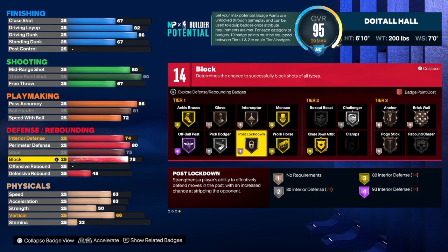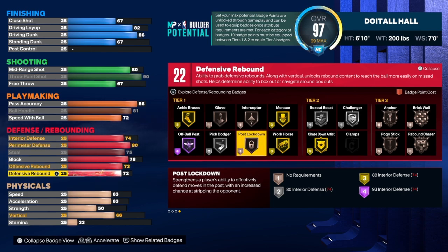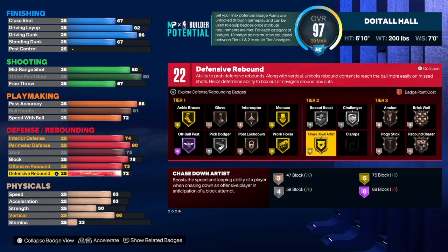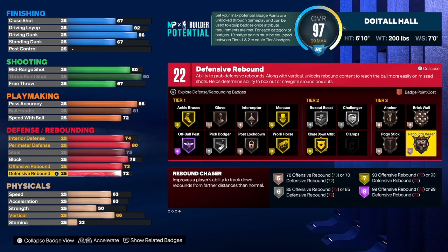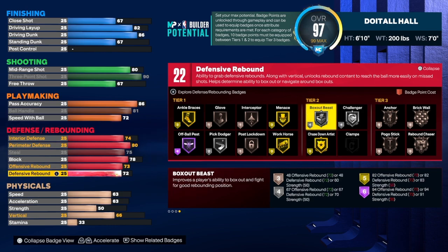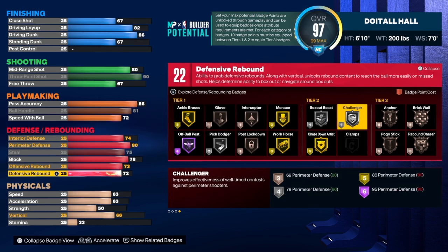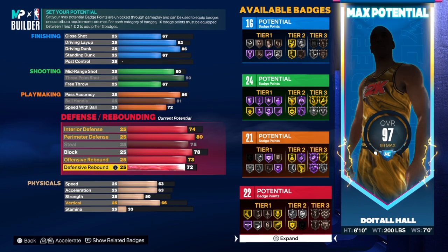For the block, we're going to get that up to a 78. A lot of people say that's too low, but if you know how to block shots and you have gold chase down plus anchor on this build, you should be fine. We gave the build some rebounding — offensive rebounding is a 73 and defensive rebounding is a 72, giving us 22 defensive rebounding badges. Personally I like rebound chaser, pogo stick, anchor, and chase down artist. The badge count combination is 16, 24, 21, and 22 — not bad at all.